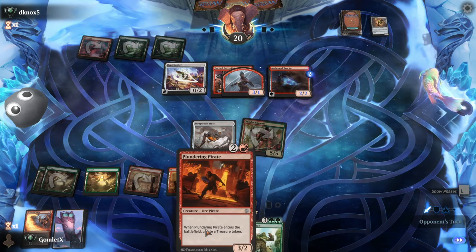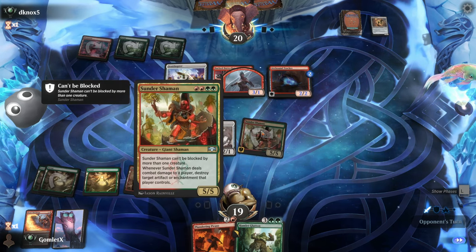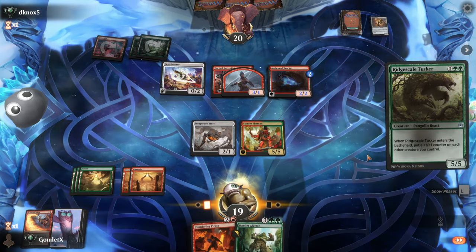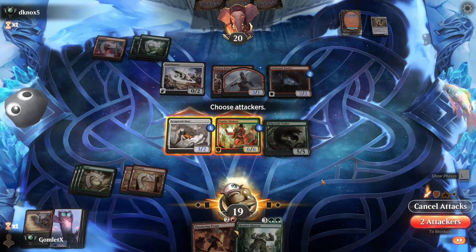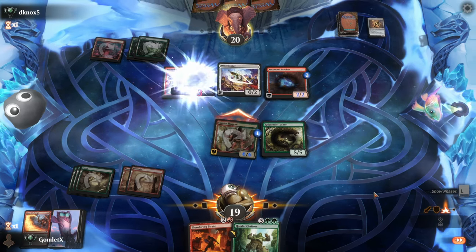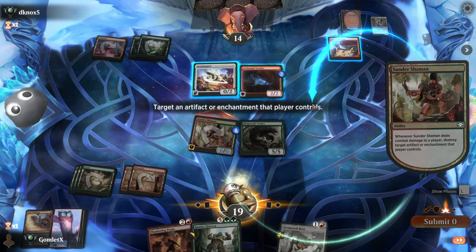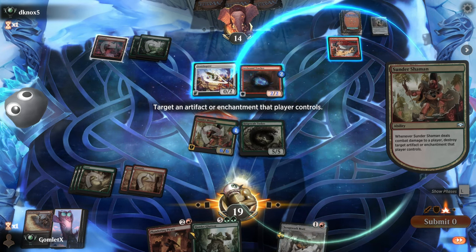We might bargain away the Scrapwork Mutt. Now I have time to maybe bargain away a treasure for Hamlet Glutton instead. More Modular stuff — that gets around the Sunder Shaman a little since they just chump and keep the power/toughness on board. Not bargaining away — just Tusker it up. Make the board even better. Taking the Scrapwork Mutt for a 2/2 trade — an eternity later — killing the tracker, they get counters on Ornithopter, then I kill the Ornithopter later.